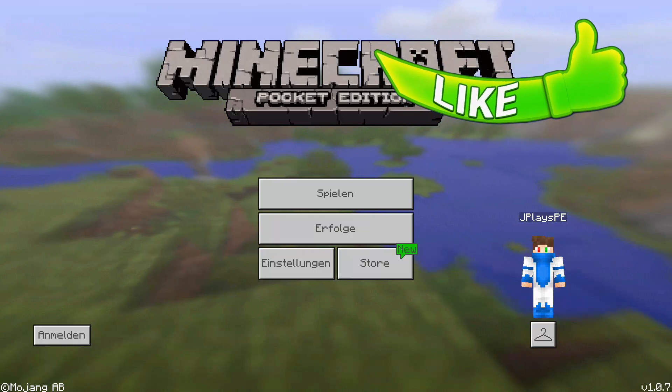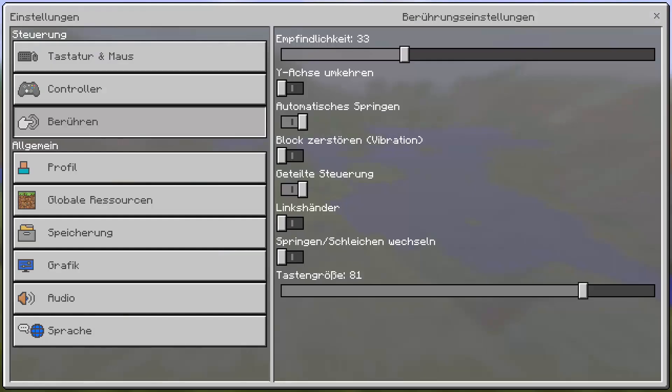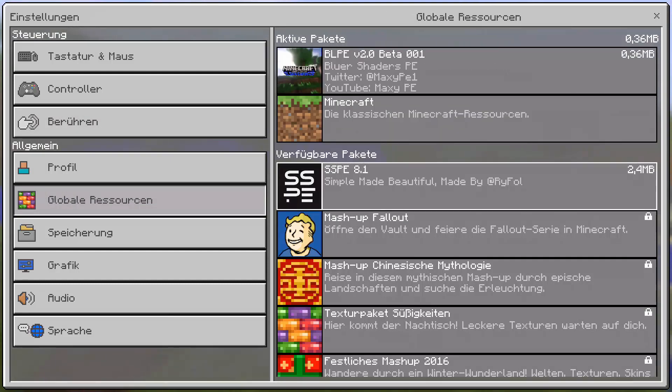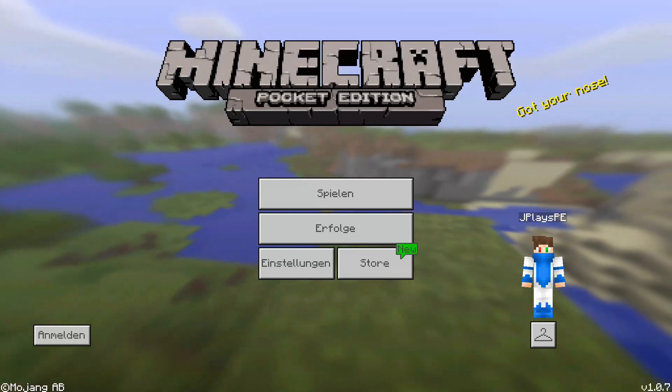Before we start, we have to install it in MCPE. We go to Settings, then Global Resources, and there we have the BLPE shader — which is a beta, I guess. We'll close it up and see how our menu looks. I hope it's going to change.